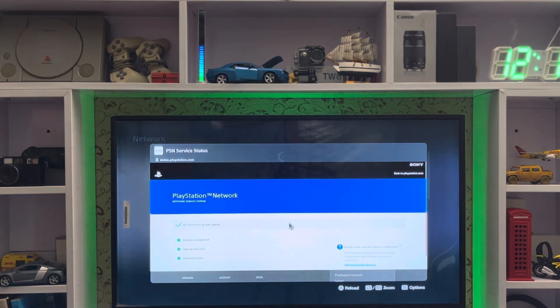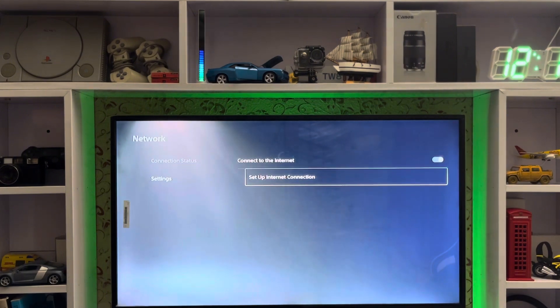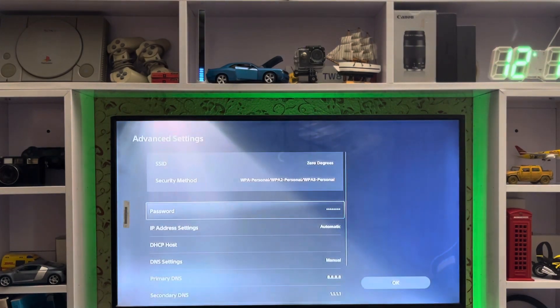After that, get back to your Settings. The server is working good. Go to Settings, then Setup Internet Connection. Press the Options button and go to Advanced Settings.